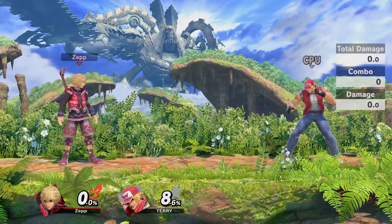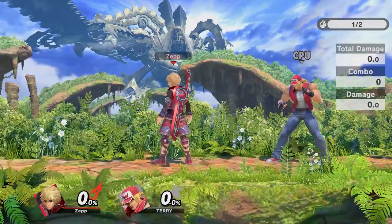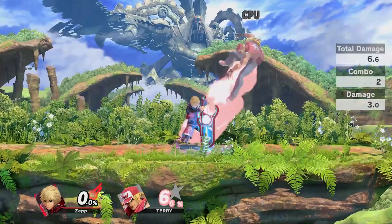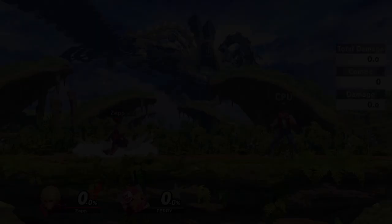Another use for this move is letting it run its course and act as an ansiere. The move lasts for 17 frames and circles his body completely — it can beat out spot dodges and call out jumps or poor approaches. You can also do a mix-up by approaching in reverse and letting the backwards hit of the neutral air attack the opponent from behind, which is great for catching your opponent off guard. Since Shulk will mostly be spamming neutral air, tomahawk grabbing will be an important mix-up, as opponents who always shield your approaching neutral airs will be taken off guard when you immediately land and grab.